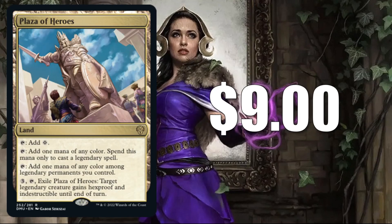The number 9 card, currently at $9, is Plaza of Heroes. I have seen this in some early Esper midrange standard builds, since those are running a lot of legendary spells. Commander, though, is the key driver for this one. Clearly, this is a great upgrade to the new Legends Legacy Commander deck, or something to put in fresh builds around a couple of cards from there.